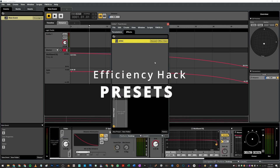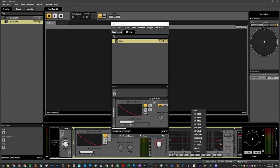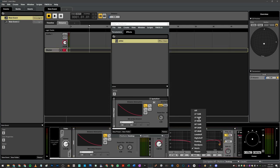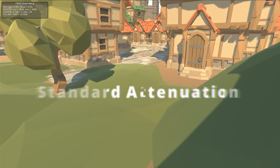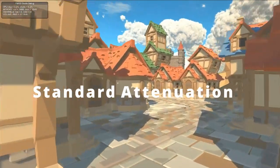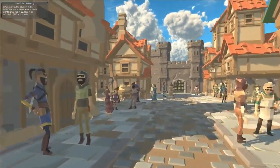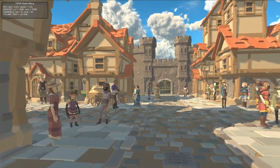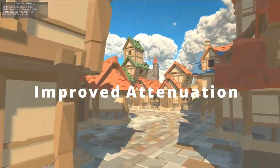If you save this effect chain as a preset, you'll be able to use it on all of your different 3D events, and if you make any changes, it'll affect all of the different instances. Here's our scene just using the spatializer effects and no atmospheric attenuation. And here's our scene just using our improved distance attenuation.